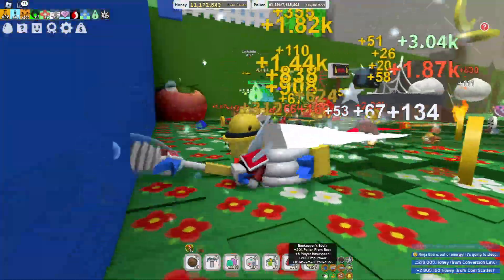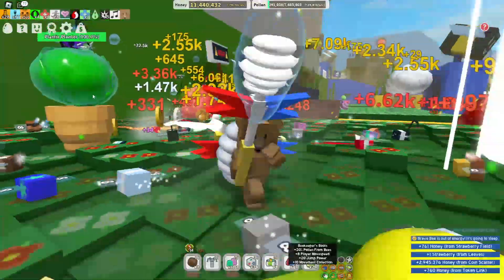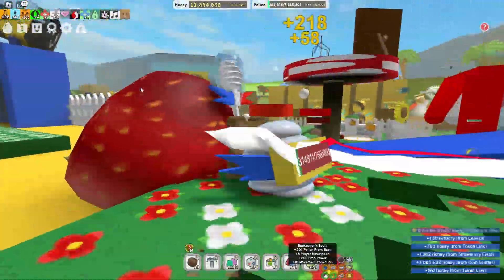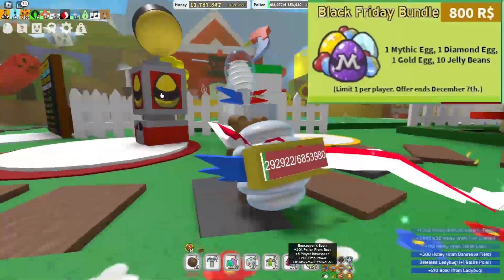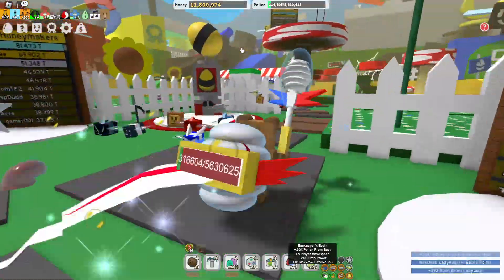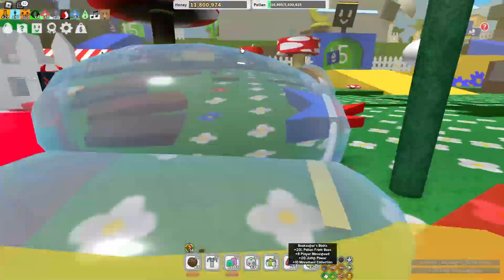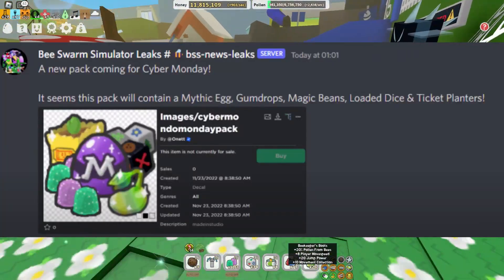For 800 Robux you also get one Diamond Egg, one Golden Egg, and 10 Jelly Beans. You can donate some Jelly Beans to the Wind Shrine if you've already unlocked that area — the Area 35B — which is also super great.